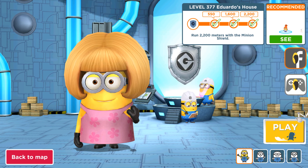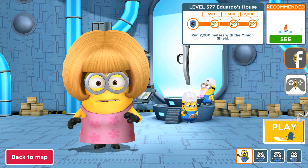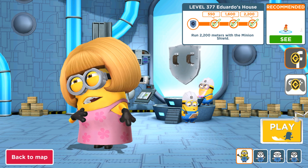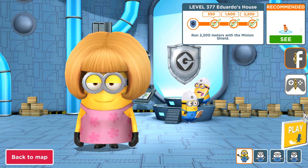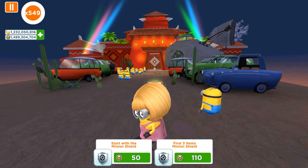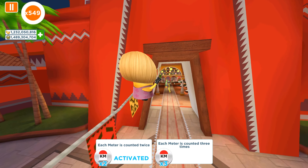Hey guys and welcome back to the game! Today we are playing Minion Run with Mom Minion and we will complete level 377 where we need to run with Minion Shield in Edwondo's house map. We can see that perks are available and each meter is counted twice.